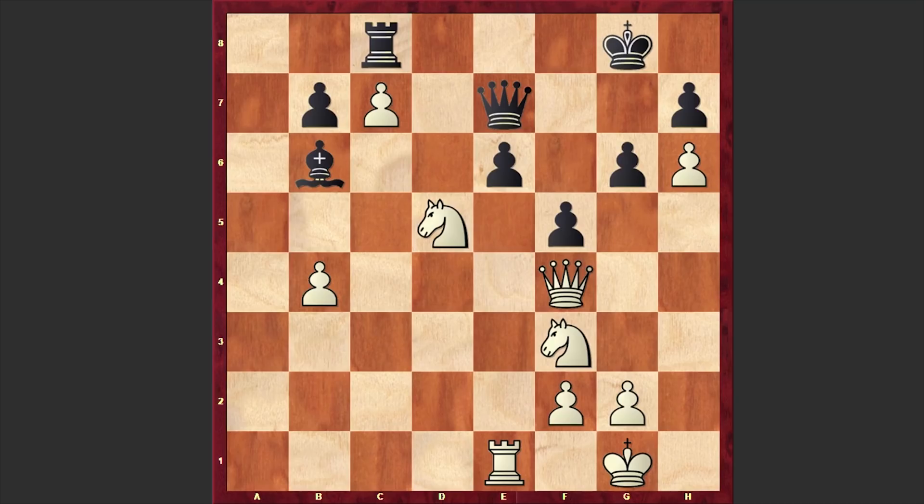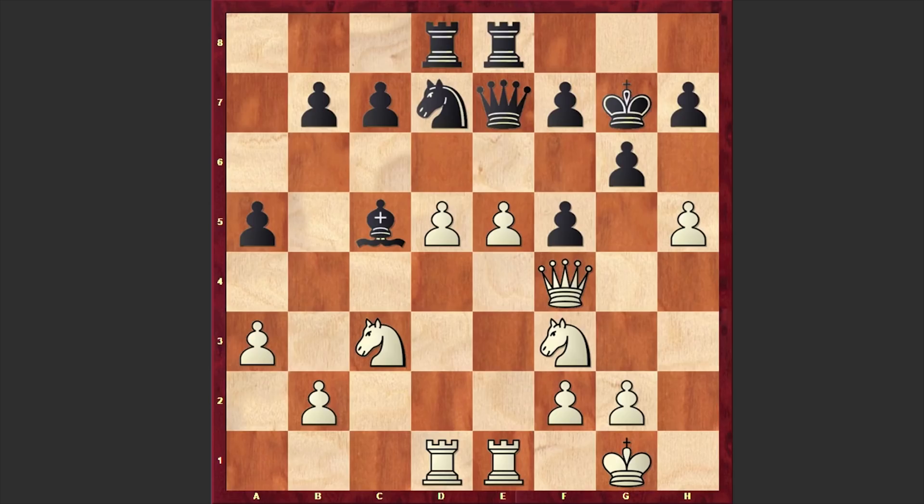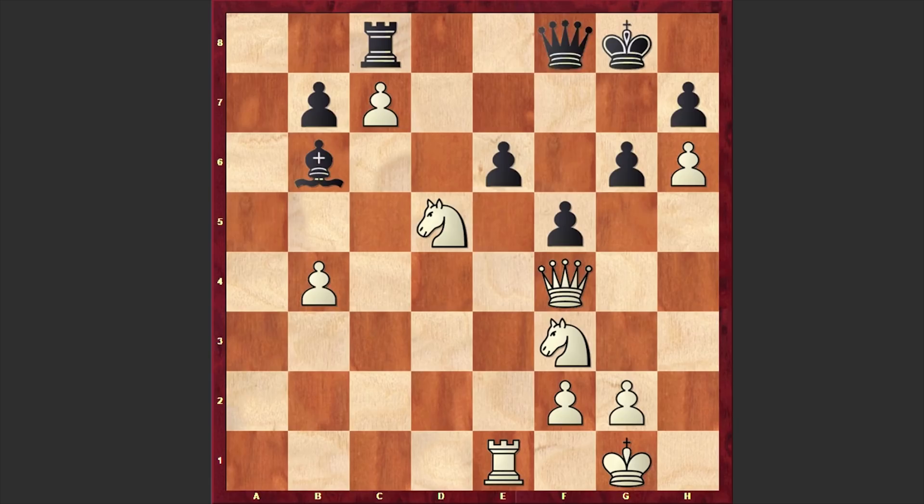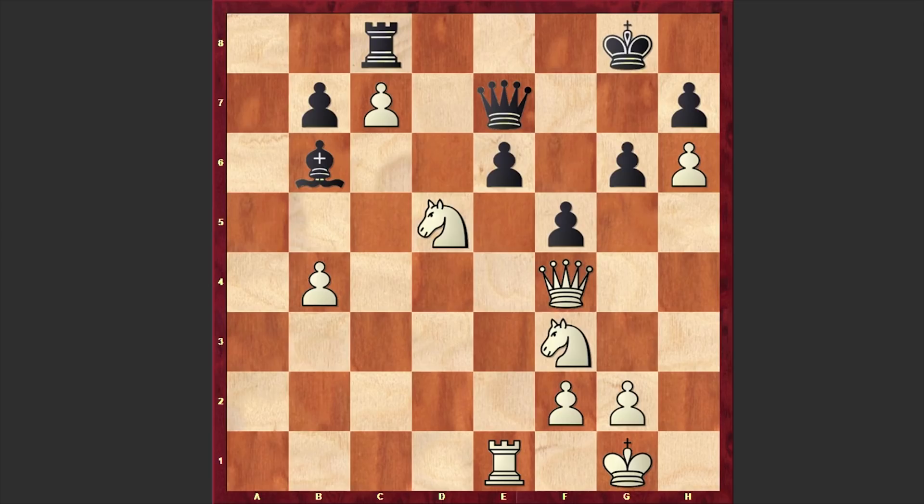Let me count how many consecutive pawn moves we saw in the game — it all started with b4: one, two, three, four, five, six. Six consecutive pawn moves! Carlsen made six consecutive moves with his pawns and quickly forced the resignation. Carlsen crushed his super strong opponent without showing any mercy — it was like a bullet game played against an average player, where he gave his opponent absolutely no chance to survive.